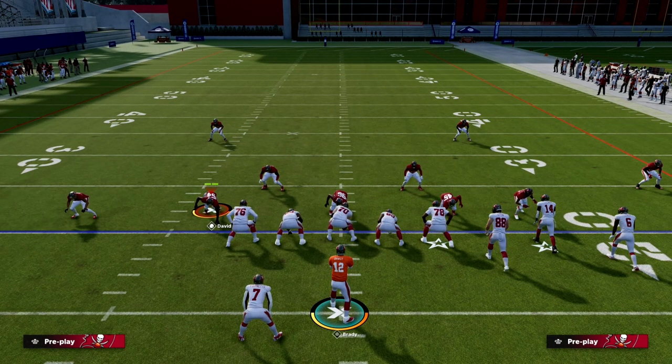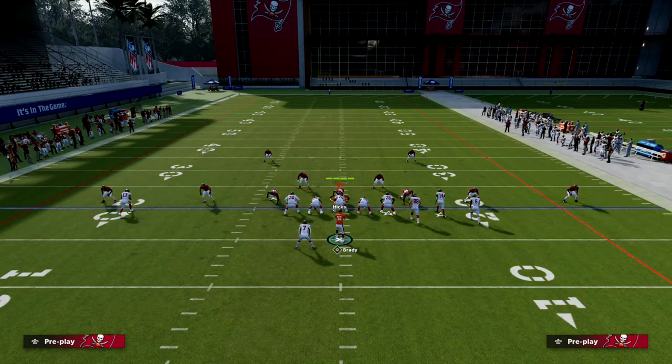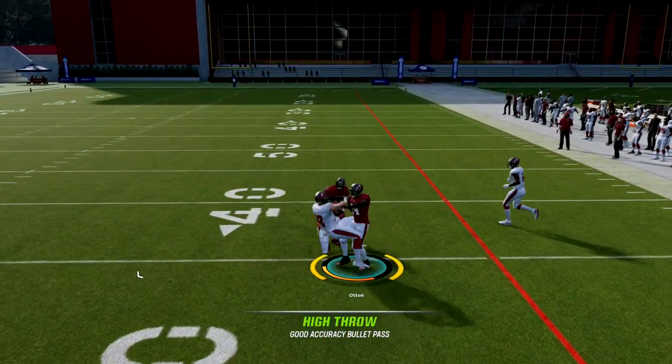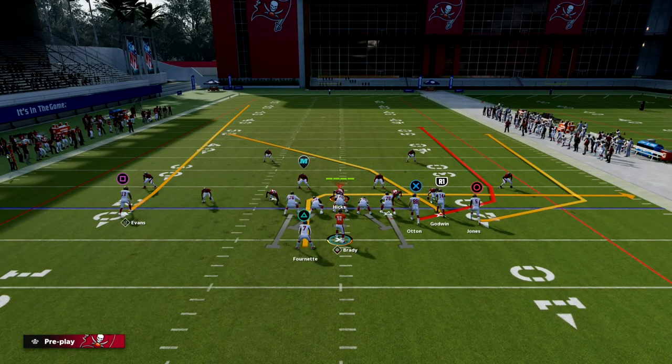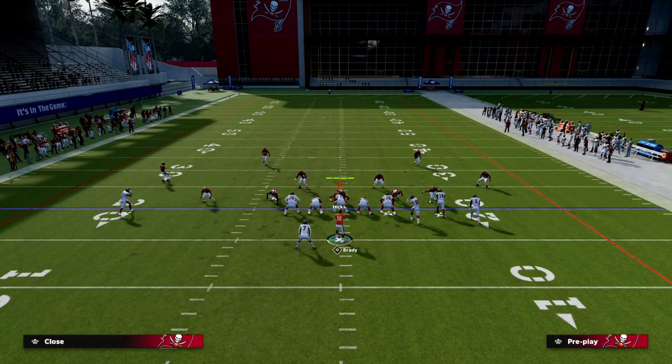When you run your bunch to the short side of the field with this play, one of the things you're going to notice is that the wheel route to the tight end is going to be significantly better in the seam — it's going to get more open because of how the grid system and zones work in Madden 23. You're going to be able to hit that really quickly.